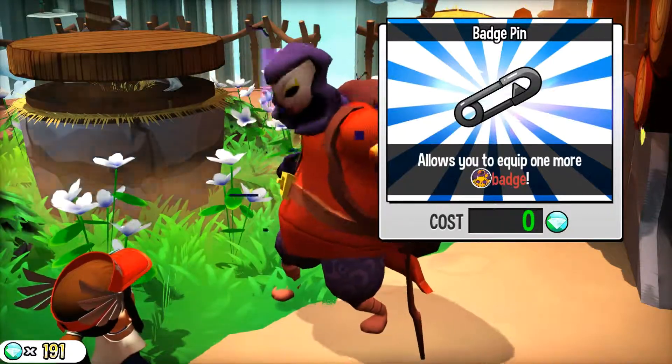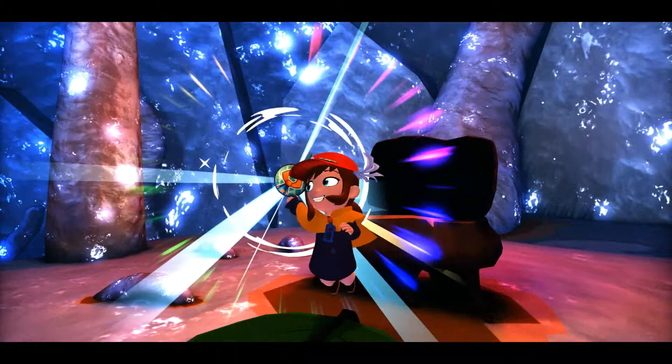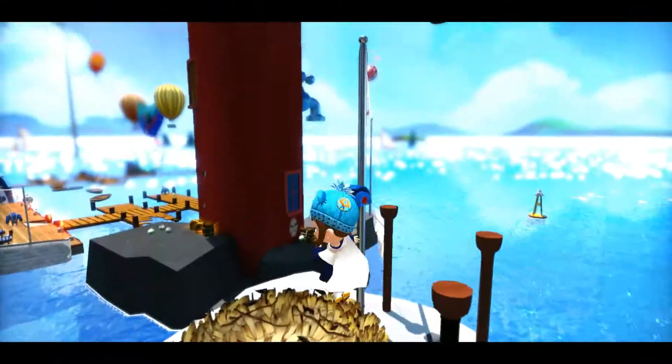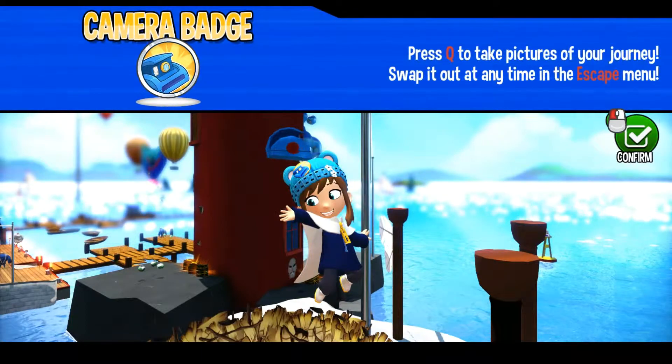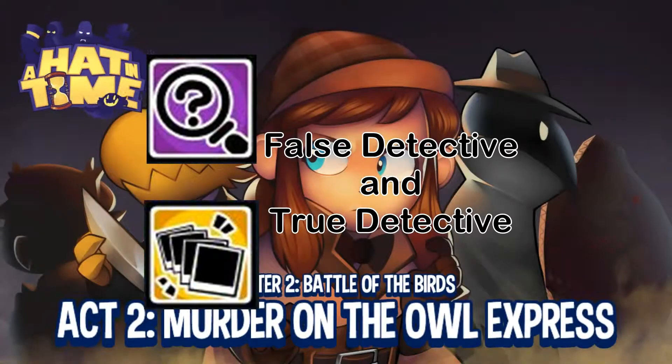Once you have those two pins, you need at least three badges. On top of the one I have, I got the free one from Subcon Forest — the hookshot badge — and I also got the free one from Mafia Town. Then you just plug them into the pin slots and that's three badges — there's your achievement.